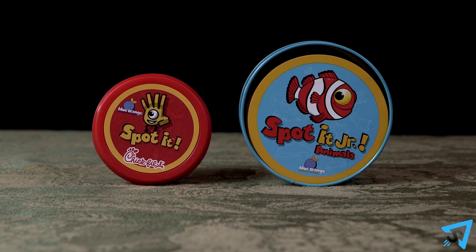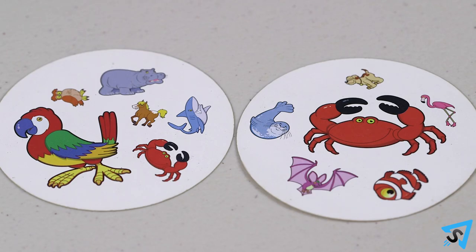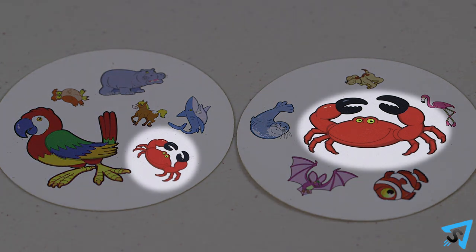Spot it. How to play. The object of the game is to make matches and score points. Players find the matching symbols between two cards. A match must have the same shape and the same color. Only the size may be different.